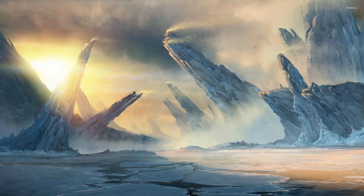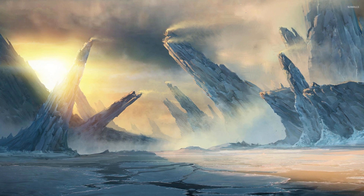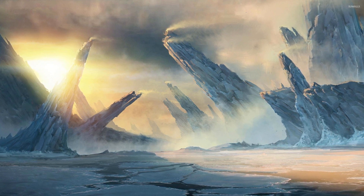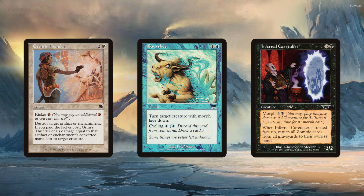When designing a magic set, it's common to want your mechanics to be awesome abilities with immense design space. Some of Magic's most successful mechanics are Kicker, Cycling, and Morph, all of which have near-limitless options for design.